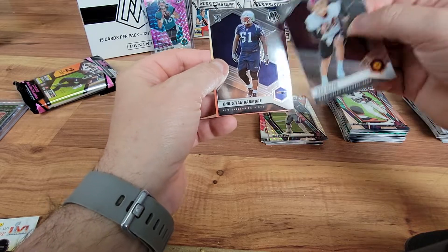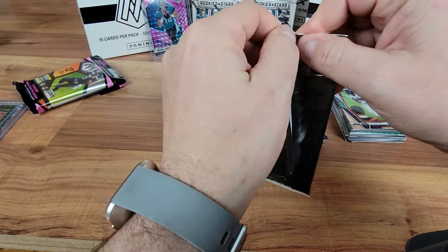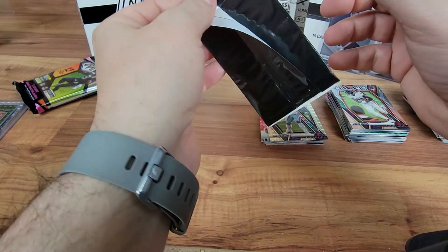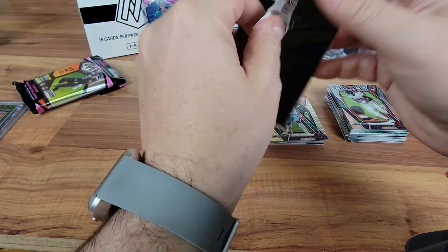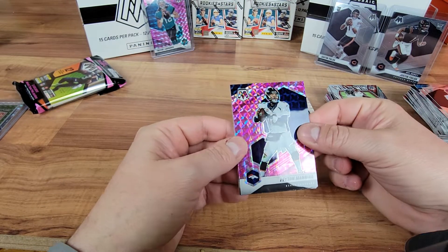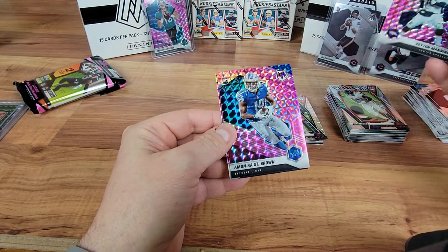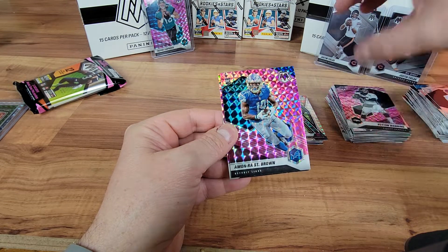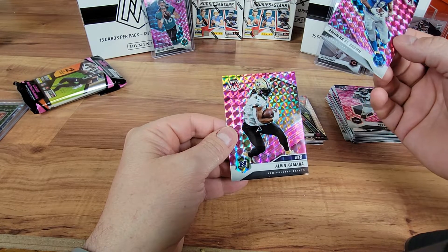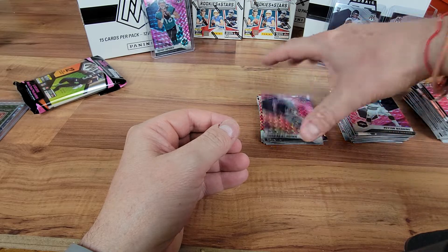I've probably got every single card that's ever been made of mosaic of that guy — I've got so many of them. Last pack magic on this half an hour long video. We've got a Young Ho Koo. And we've got some greens. Looks like a silver back there. And we've got a Barry Sanders. Fred Biletnikoff. Joe Montana. Got a Jason Witten Man of the Year. A Joe Mixon for the AFC.